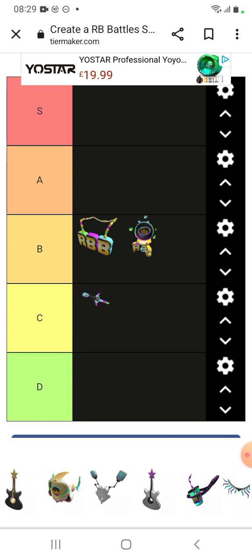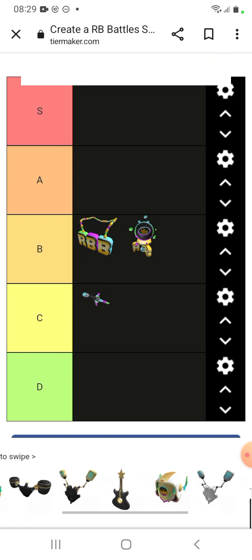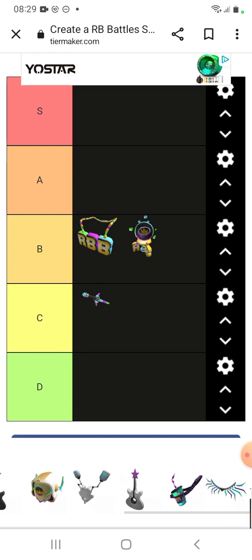With those three items out of the way, we're going to move on to the harder-to-get items. Starting with Russo's Robot Resonator.